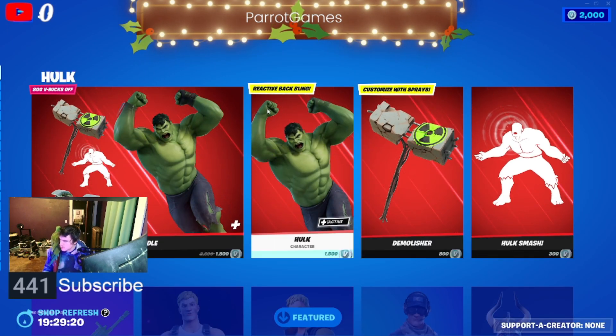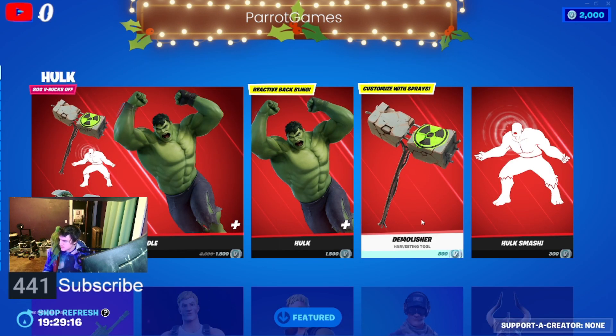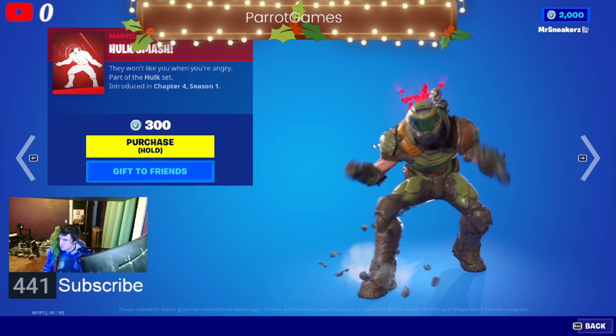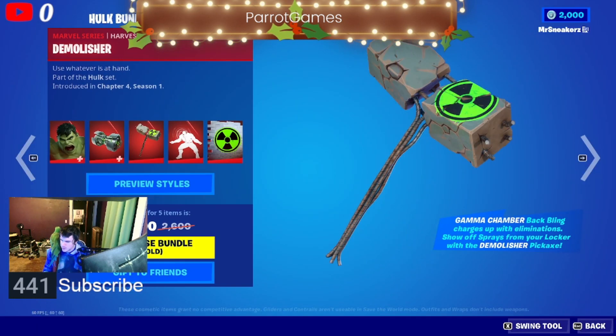If you want just the skin and the back bling, it is 1500 V-Bucks. If you just want the pickaxe, which you do get a spray with, it is 800 V-Bucks. But if you want the full bundle, it is 1800 V-Bucks.